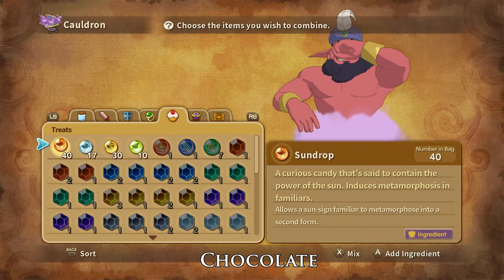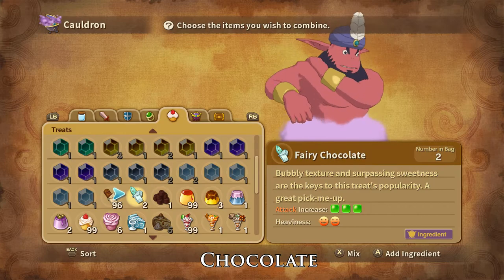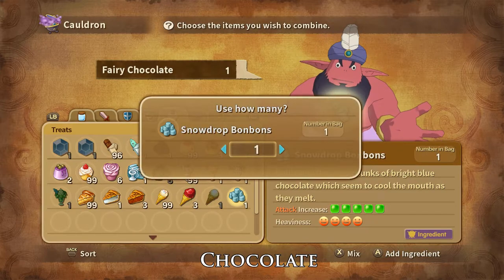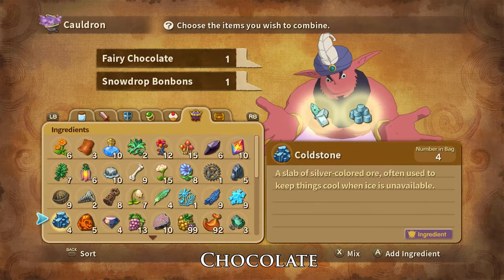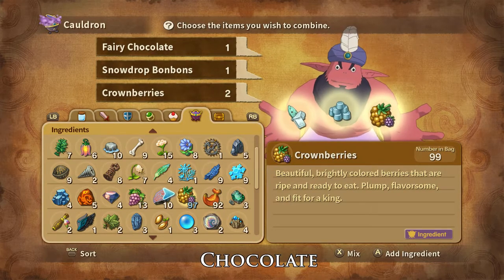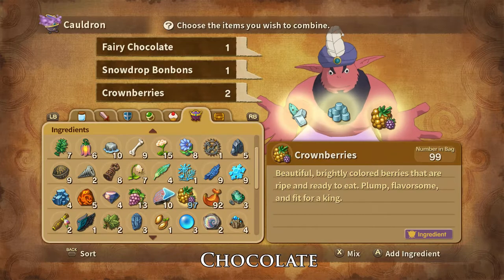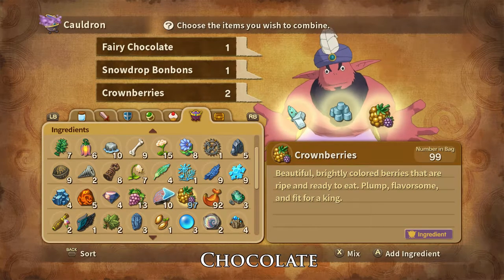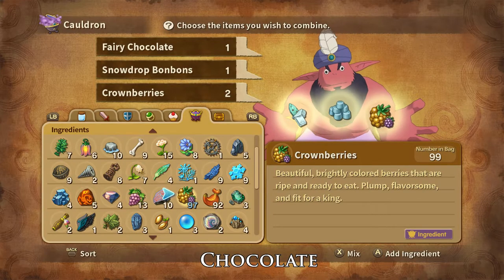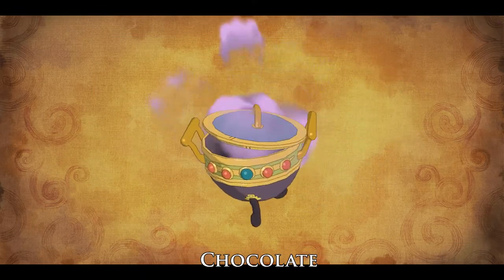Princess Chocolate can be crafted from one Fairy Chocolate, one Snowdrop Bonbon, and two crownberries. Crownberries can be bought at the Crypt Casino, foraged for in Bunglers Bay, or dropped by and stolen from nightcaps and scruffians. And that is how you make Princess Chocolate.